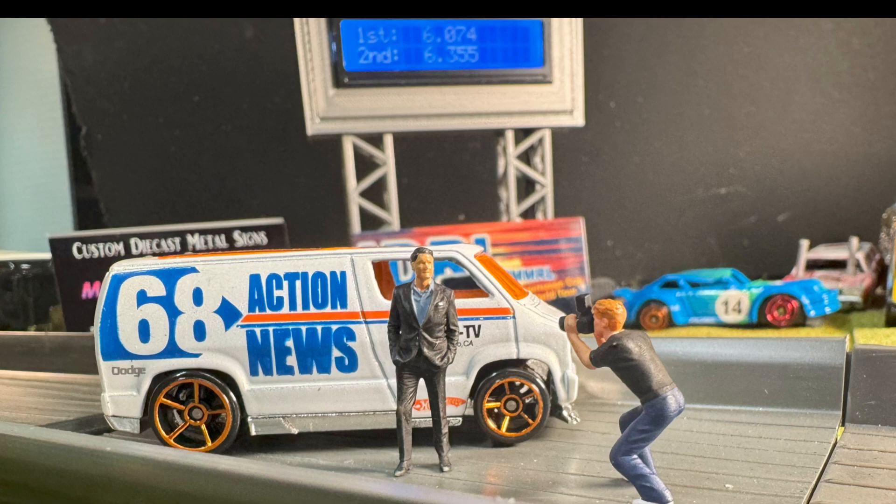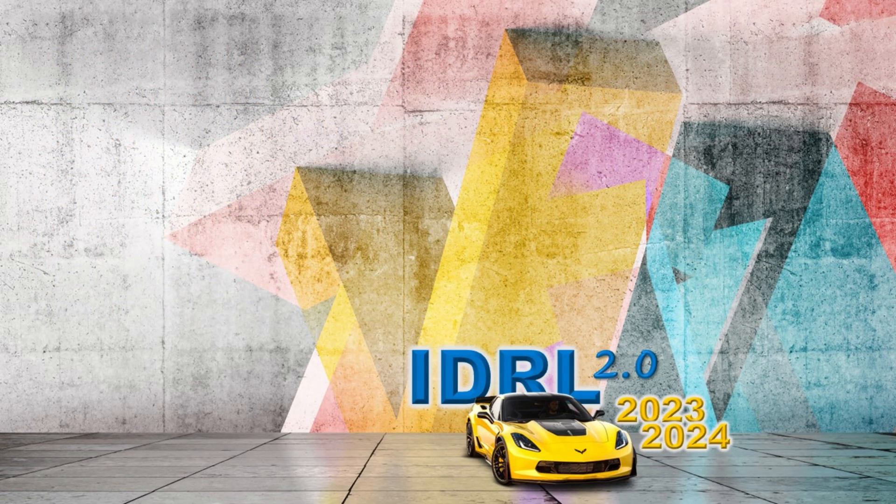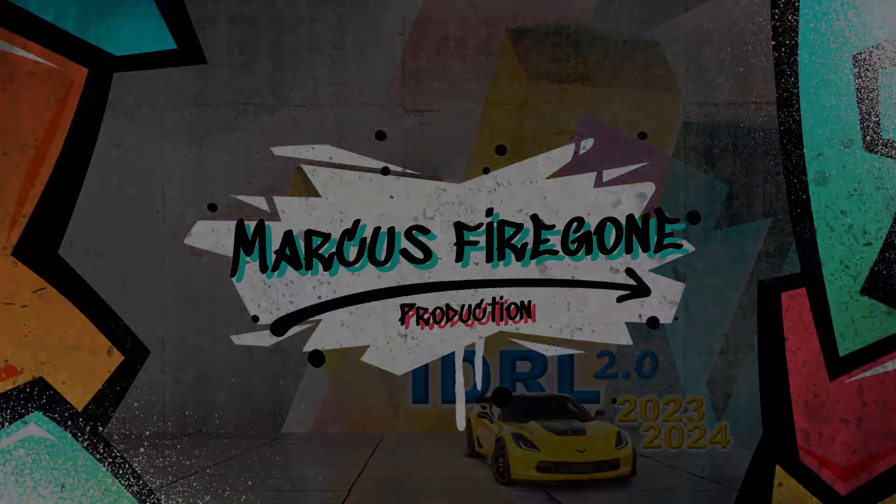Tune in next week to see the final group of four, plus big news about what happens with cars that were eliminated and cars that didn't qualify — big updates to this IDRL 2.0 race series. The top 48 cars out of 72 qualifying will go on to the IDRL Sportsman Cup. The other 24 cars will compete in the Endurance Cup. Cars will be eliminated at each track, with the top 8 participating in the final event at Bay City Diecast Racing.